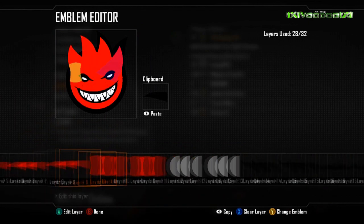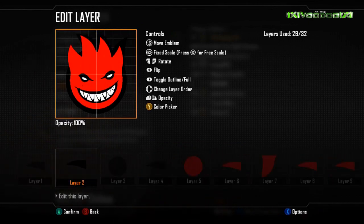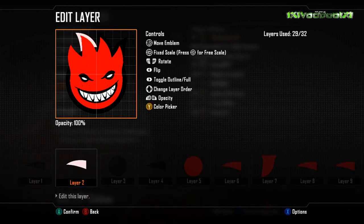I've been so busy with the new editor, getting these emblems done, making videos, and trying to play the game as well. I don't know if you can put emblems on guns — I haven't seen that option. Can any of you guys answer that? I've seen camo for guns but not emblems, which is a little bit of a shame because it was always nice to see an emblem on the gun.